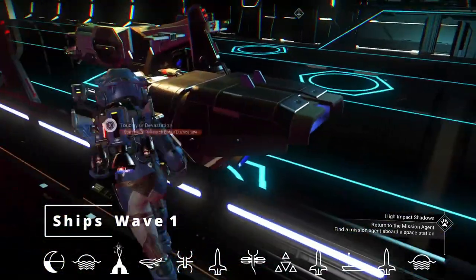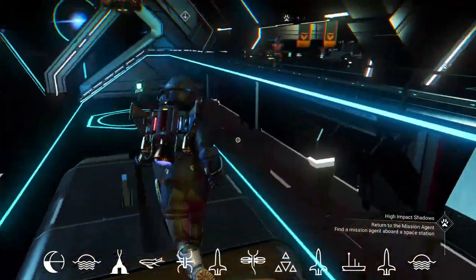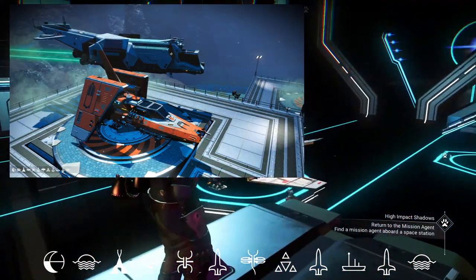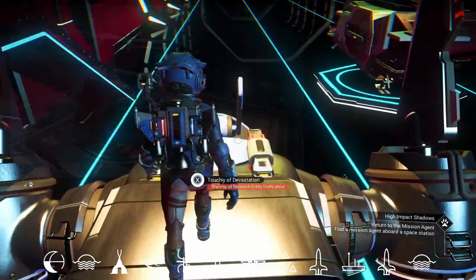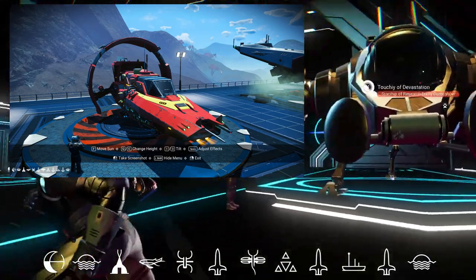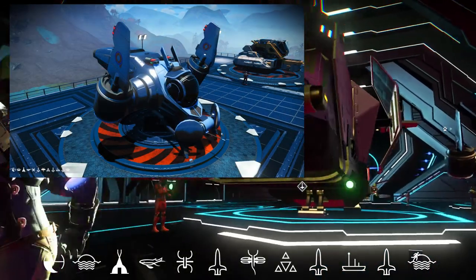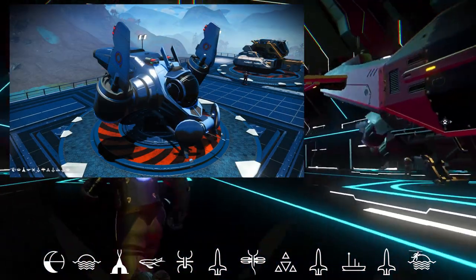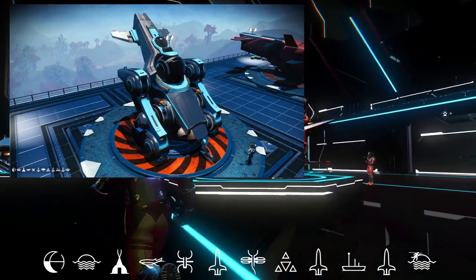Up at the space station we have wave one of ships. This is a Corvax economy, so you'll predominantly find explorers — seven different types — along with three fighters, three haulers, seven shuttles, and one exotic. I grabbed some screenshots so if you want to come get them, have at it.